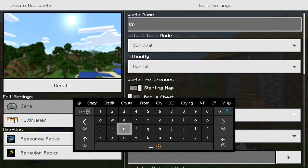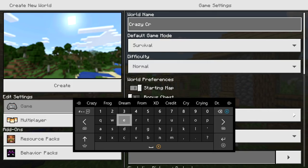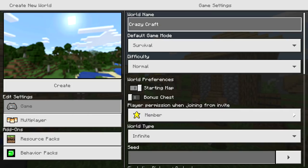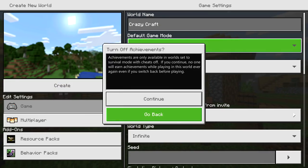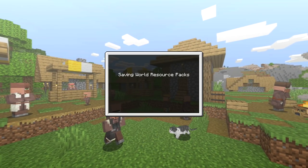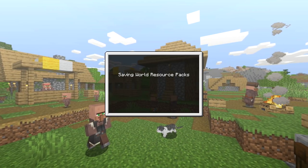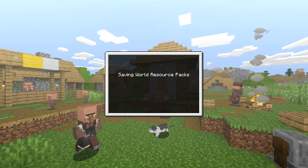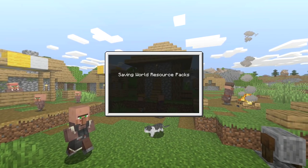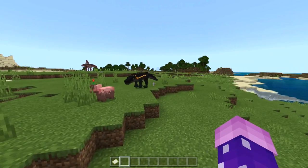You now have the resource pack and behavior pack equipped. Name the world 'Crazy Craft' so you know what type of world it is. I'll go ahead and set the default game mode to Creative so I can show you what's in the game. Then click Create or Load depending on whether it's a new world or existing one — I suggest using a new world so you don't accidentally ruin a long-time survival world.